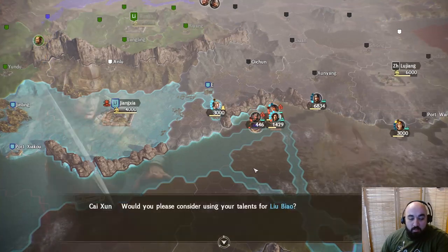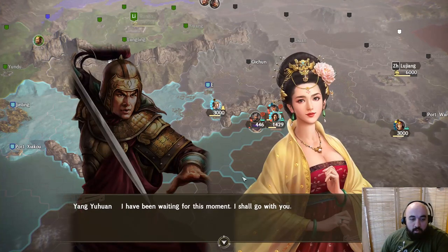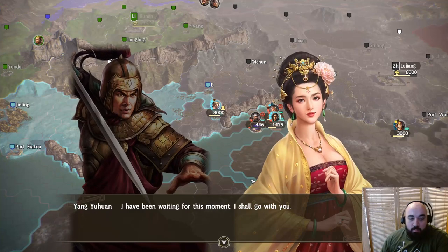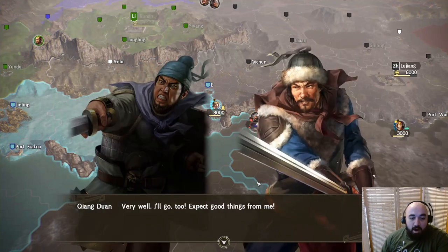We will see who we can manage to employ. That would be a nice pickup. I don't remember who this is — Yang Yuhuan? That must be a historic person. I think that's in Chai Sang. We'll take a look at them after this is over.